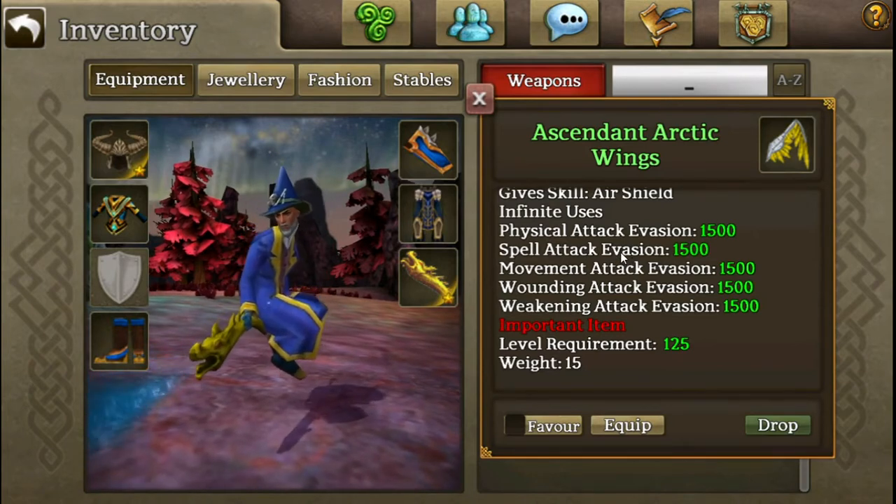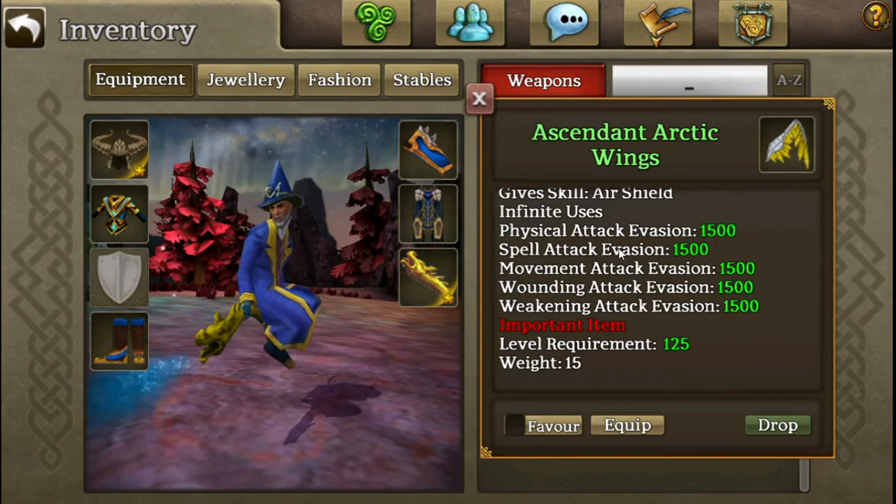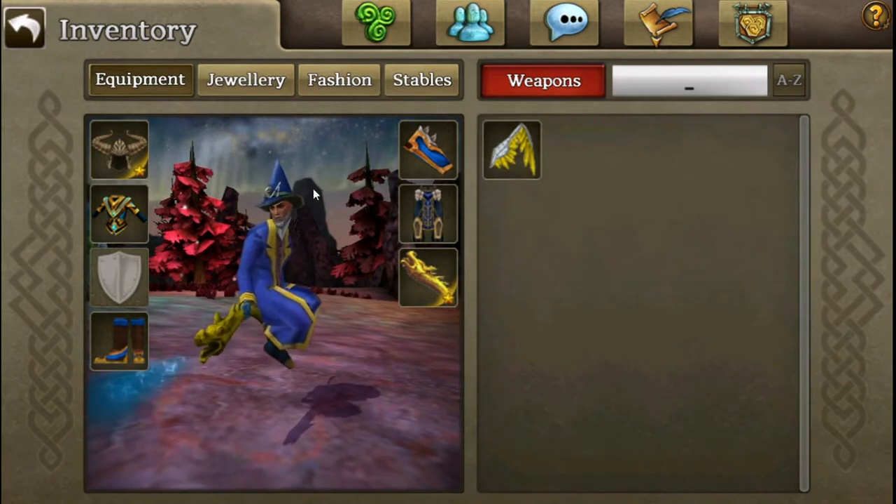In order to get that much evade naturally, you have to be level 300 to max out all your abilities, which is crazy to think about. But it is also the first level 125 mount, so it's kind of a high requirement, but these stats definitely make it worth it.